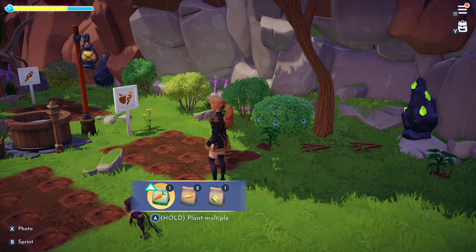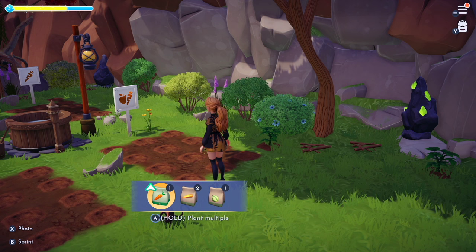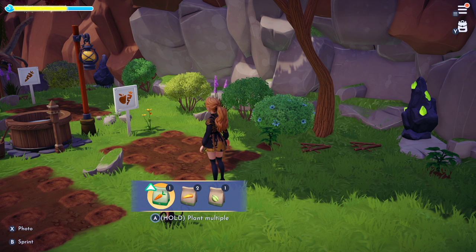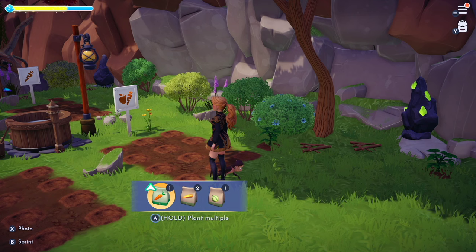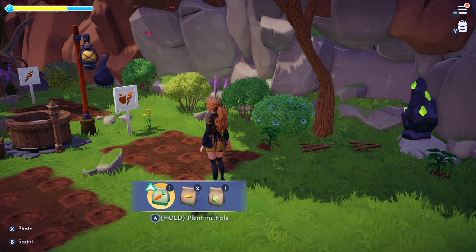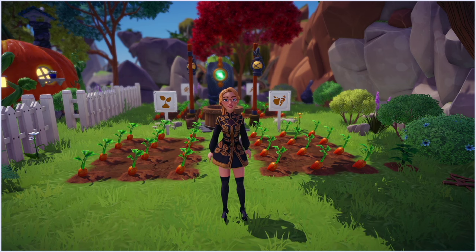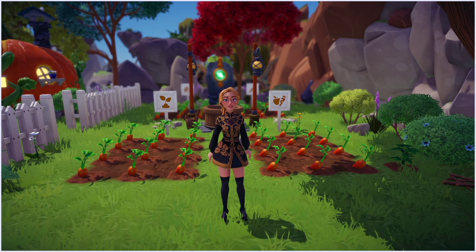Another important tip: you're going to want to plant seeds in the biomes that you purchased them from. We're in the Peaceful Meadow and you can see the little white and green arrow above the carrots — that means there's a speed boost when planting carrots in the right biome. Those seeds you buy from Goofy's stall will have a speed boost if planted in that biome, so I highly recommend planting your seeds in the right biomes.